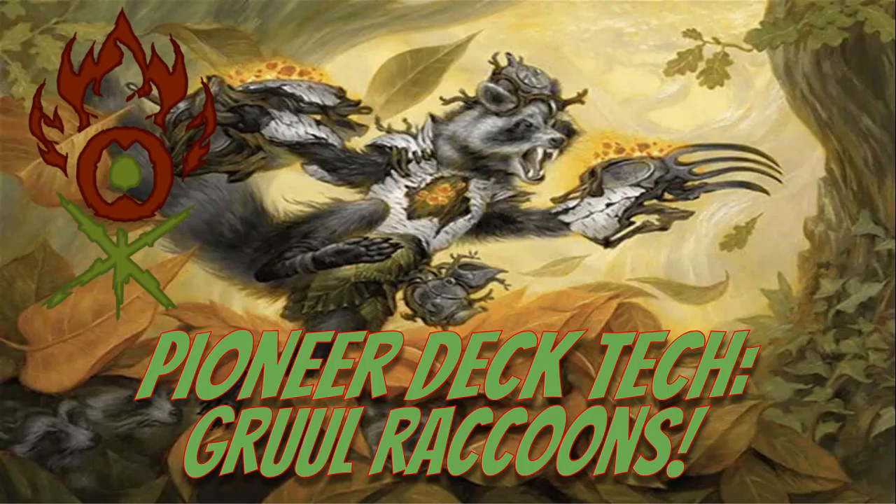Gruul Raccoons — I'm not going to lie, this was probably the hardest deck to build because the raccoon's main mechanic almost doesn't quite work on its own. Expend is kind of their thing, where whenever you spend at least three, four, or five mana to cast a spell on that turn you get certain benefits. I originally started with a ramp package deck but it didn't really work out. I tried a couple of different builds and this is the one I ultimately settled with, and I really do like it. I was also hoping raccoons would get a little more support, but it'll make sense in a moment.